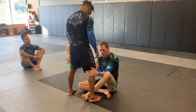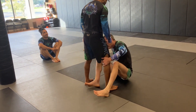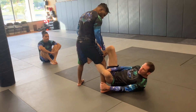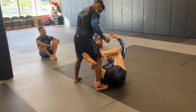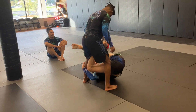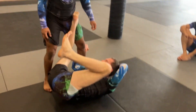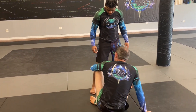There are certain controls like De La Riva that are an outside-inside control — I have both, so I can go either direction. I can attack the leg or attack the back. Same with reverse De La Riva, same with K-guard — I have inside and outside control, so I can attack either the leg or look to attack the back.